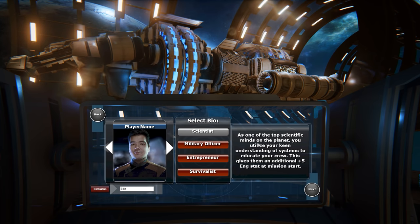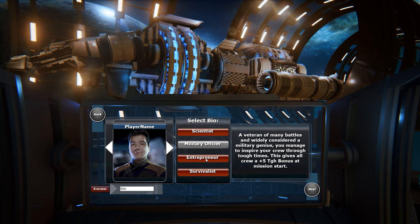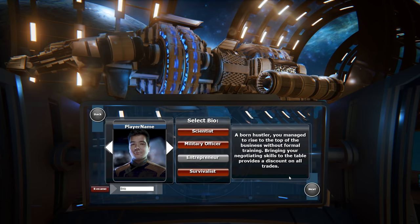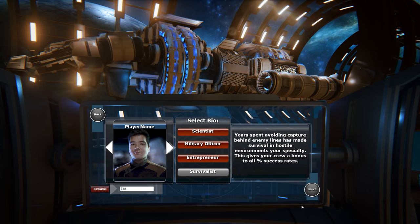Then we can select a bio. We have Scientist, which gives us top scientific minds of the planet — utilize your keen understanding of systems to educate your crew, gives a plus five additional engineering stat at mission start. There's a toughness bonus option that gives more combat focus. Entrepreneur — born a hustler, you managed to rise to the top of business without formal training. You get negotiating skills and a discount on all trades. And then Survivalist — years spent avoiding capture behind enemy lines, survival in hostile environments your specialty. Gives your crew a bonus to all success rates. I'm going to do that one.